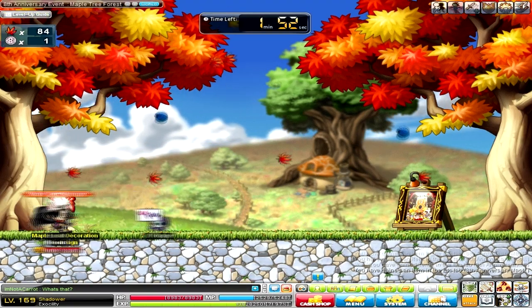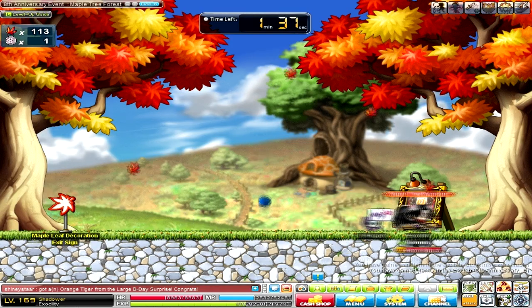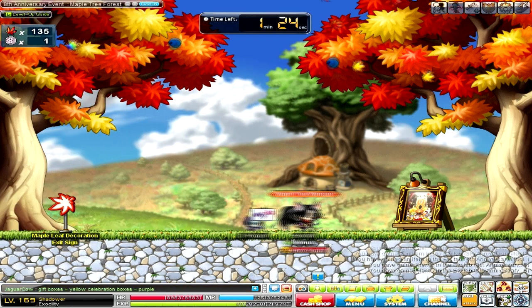The gold ones give you 5, so for every time you get a gold Maple Leaf, you get 5 points, meaning 5 Maple Leafs. And whenever you get the rainbow one, which is worth the most, you get 10 — 10 towards Maple Leafs.